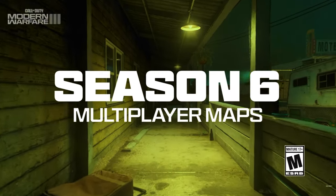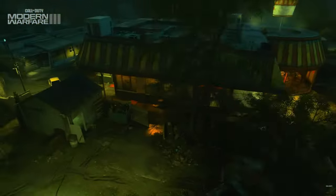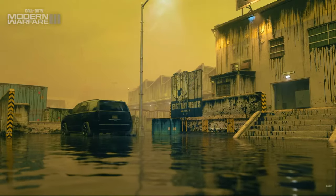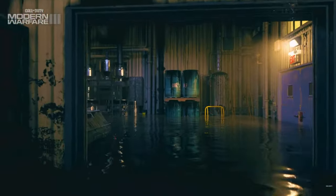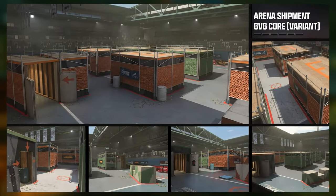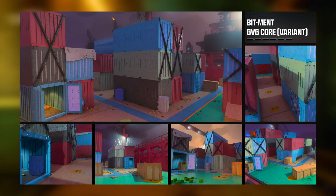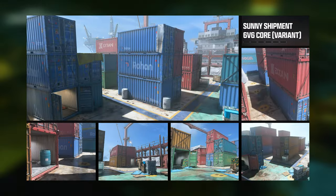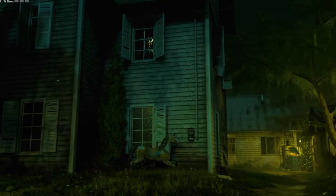The multiplayer experience is going to expand with brand new 6v6 maps like Drive-Thru, which takes place in a creepy clown-themed restaurant, where you'll navigate a chaotic environment with multiple entry points and eerie visuals. There's also the Mad Cow variant, set in a flooded slaughterhouse, adding a gruesome horror twist. There are also five new Shipment maps: Arena Shipment, Stay High, Bitment with old-school pixel graphics, Ghost Ship, and Sunny Shipment. Each map delivers a fresh take on the fan-favorite Shipment map.